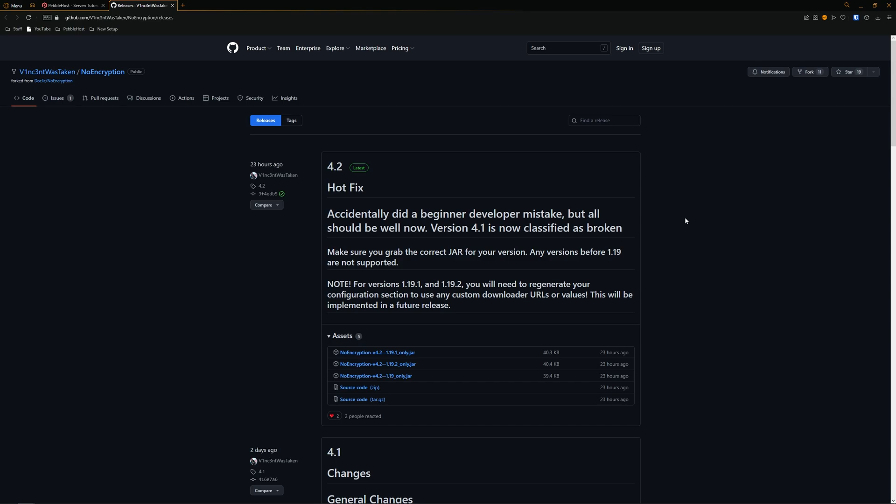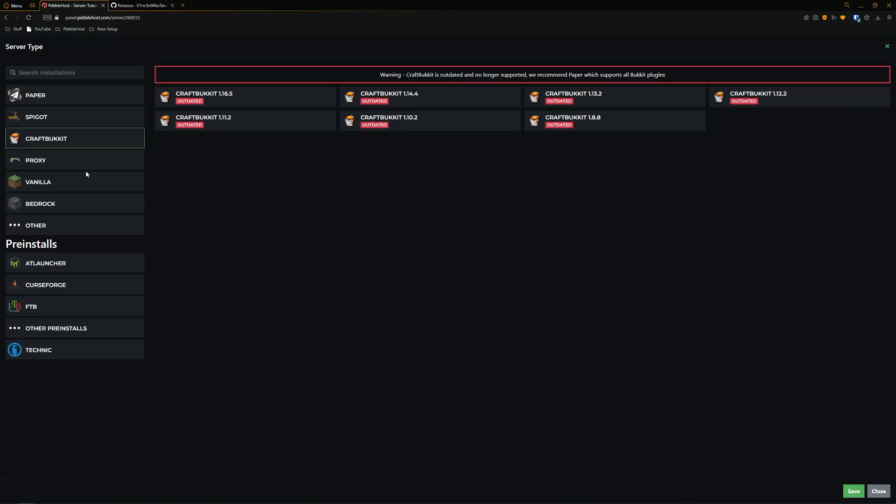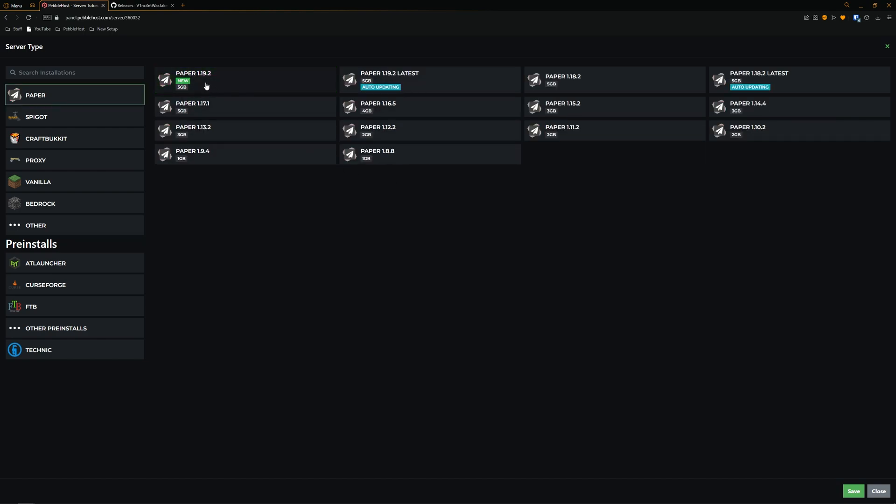So first we're going to need to grab the plugin. Do bear in mind that if you are planning to use plugins, you will have to be using a version that does actually support them. This can be used on versions such as Paper, Spigot, CraftBukkit, and also ones like Purpur. However, for this video I'll be using Paper 1.19.2.